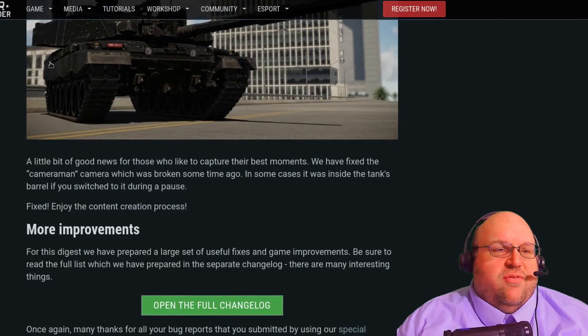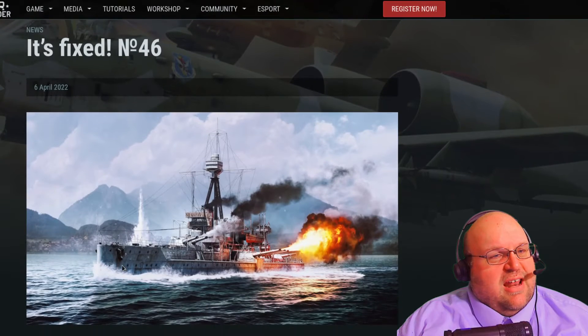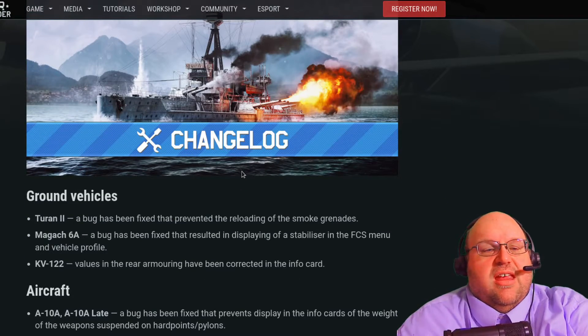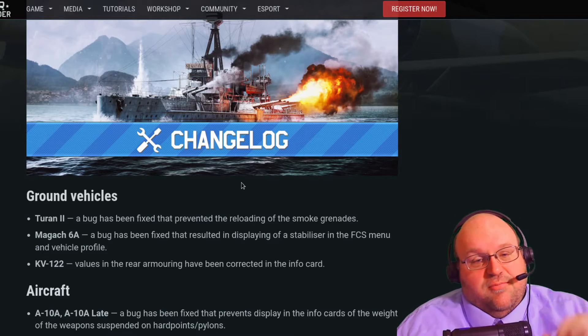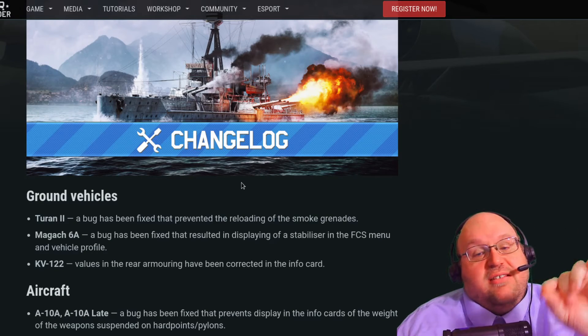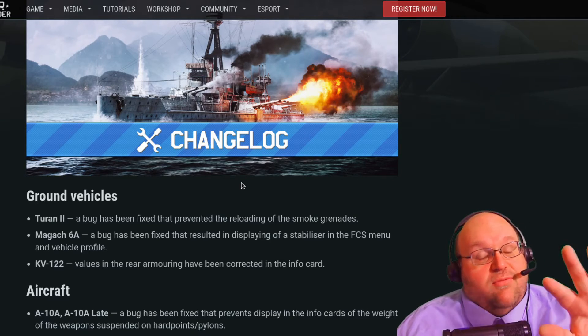There are a few other fixes, but they're not big ones this time, so this is a light one. The Tehran II had a bug that prevented reloading of smoke grenades — that's fixed. The Magok 6A was saying it had a stabilizer when it didn't — they've removed that. The KV-122 had some rear armoring that needed correcting, and that's done too, at least on the info card.